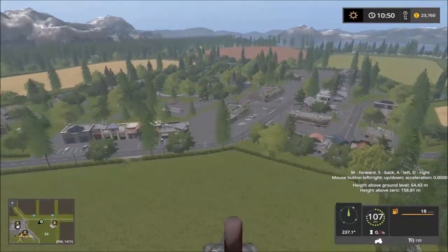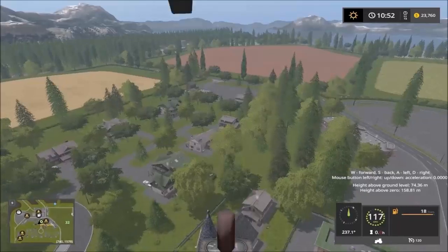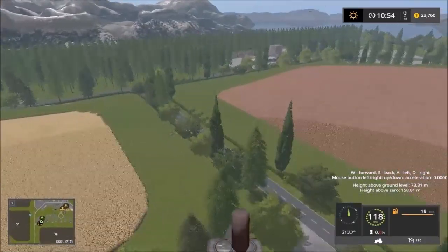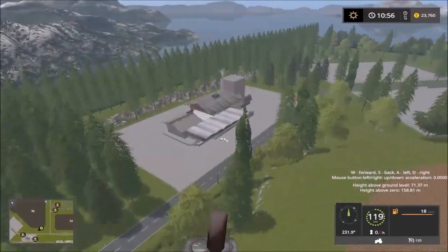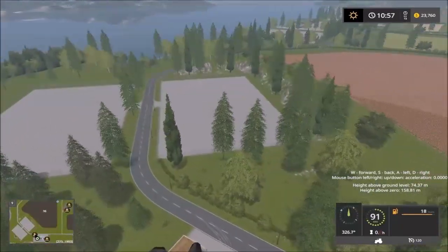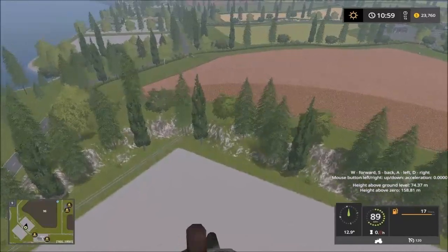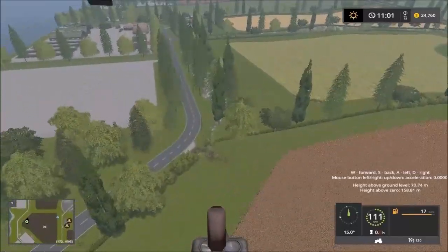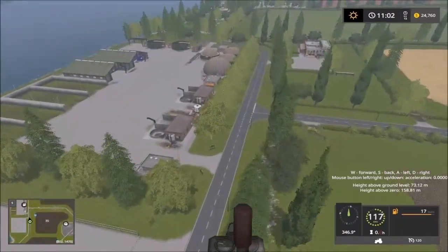I'm going to head down to the manure area and check it out. So here we have the manure sales point and the large area for placeables. I can see the biogas plant here — a large area for the biogas plant.